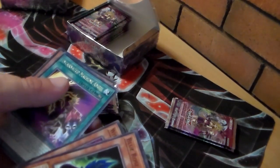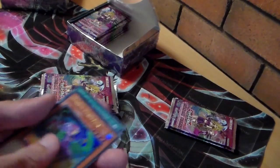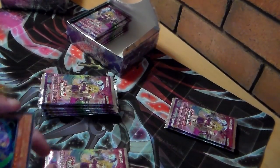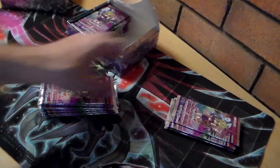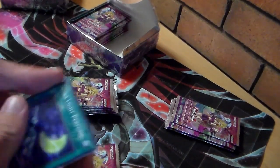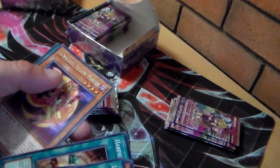Parfumer, Incarnated Machine Angel — and oh, Perfumer! That's a good pull, that's like a super or ultra rare. I'm not sure, probably got to check the wiki for that particular detail. Perfumer again, Petit Angel, Haunting Ground — that's a good card.